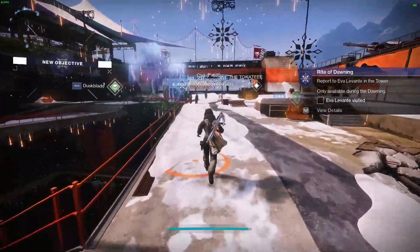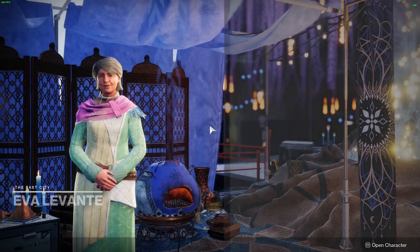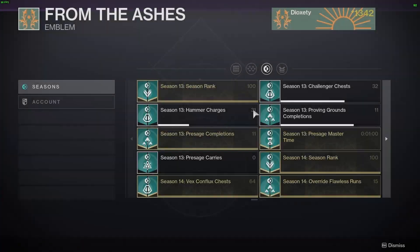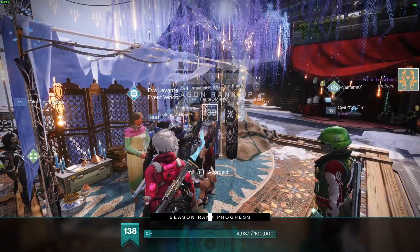And lastly, return back to Eva in the tower. Eva's got something special for you — this quest rewards you with the From the Ashes emblem. If you found this video helpful, a like and sub would be very appreciated. Thanks for watching!